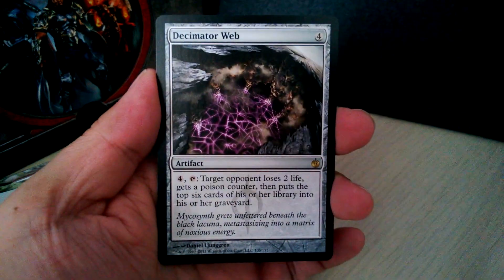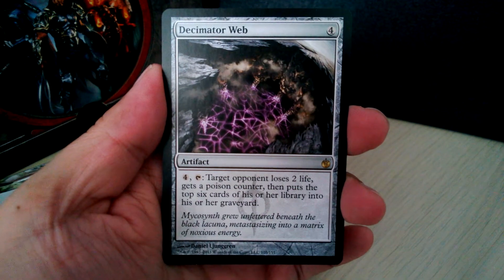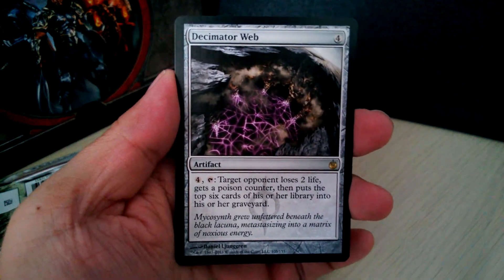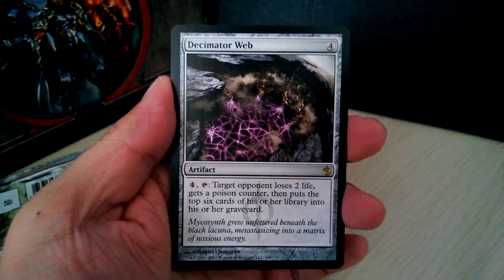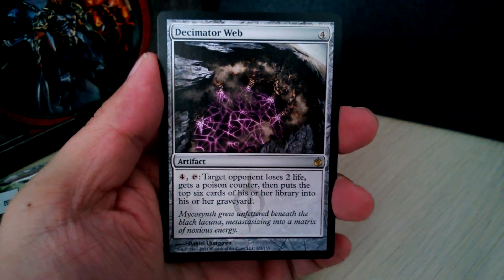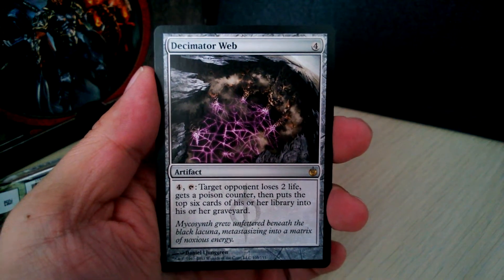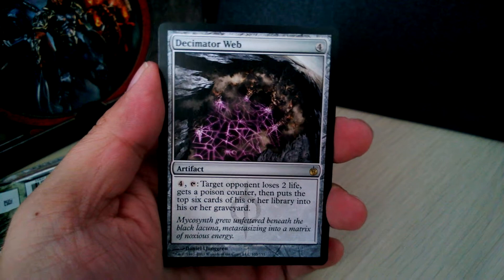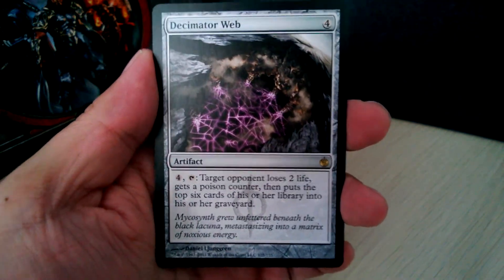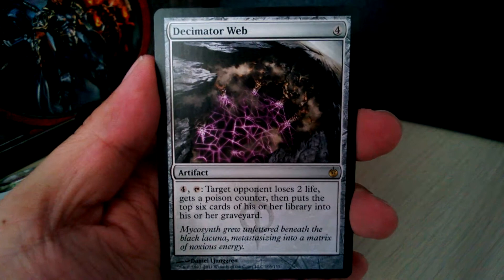Our rare is Decimator Web — a 4 mana artifact. For 4 mana and tap: target opponent loses 2 life, gets a poison counter, then puts the top 6 cards of their library into their graveyard. For me, the effect is amazing. 2 life and a poison counter — basically 10% of your life total and 10% toward winning via poison. I'm going to have to look this up and see how good it was during the Scars of Mirrodin block. Pretty cool — I'm happy with this.